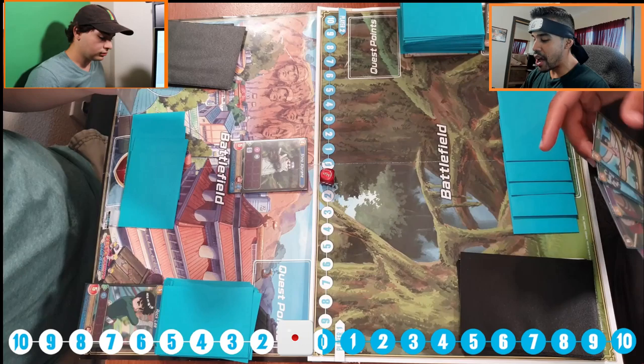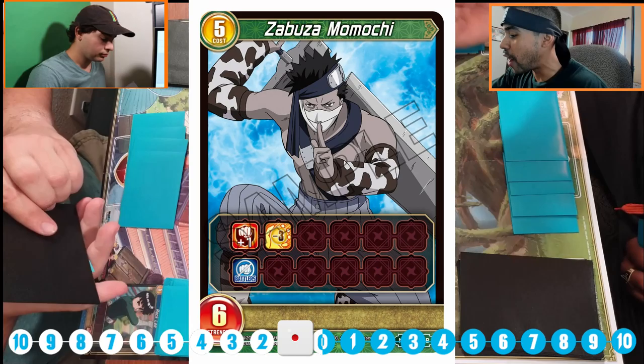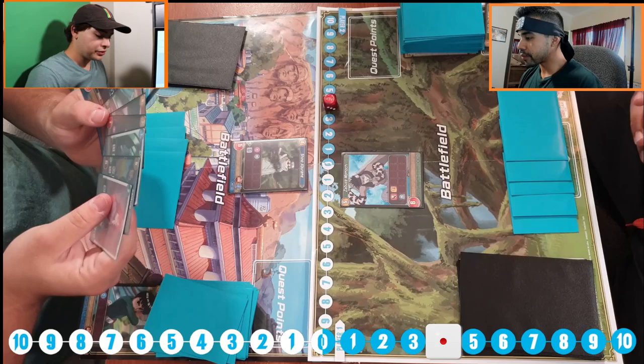I'm going to play out my favorite villain — Zabuza! I love Zabuza. This one makes the timer go five to the right: one, two, three, four, five. And since it's in my opponent's side, my turn ends.